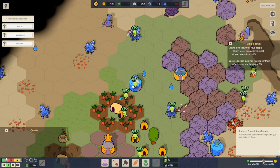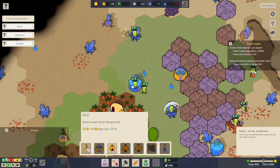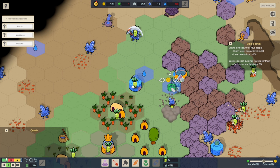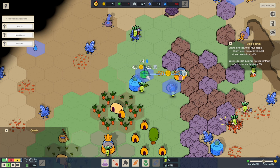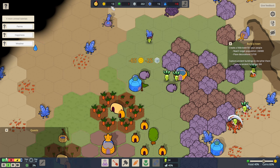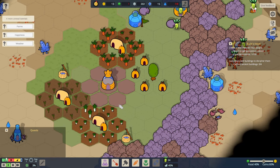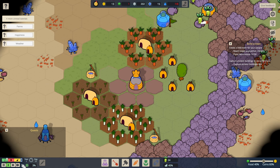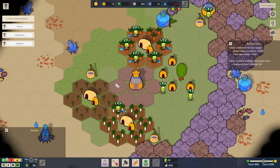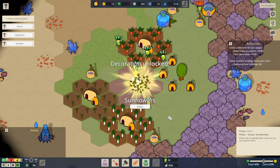We could do with another couple of wells. We'll have a well there and a well there, and now we have no money, so we need to wait for the crops to grow. The game did say get a bit of a wriggle on with this. How long does it take for them to harvest?